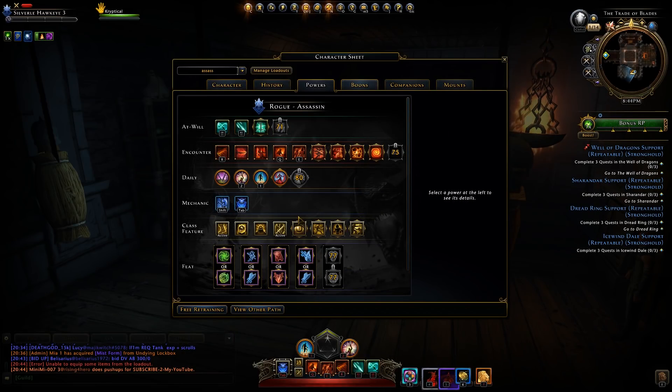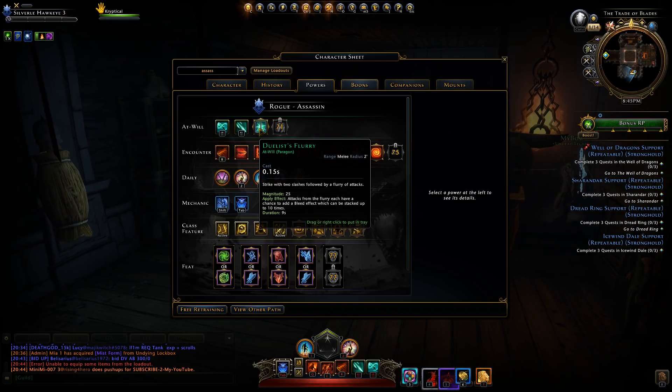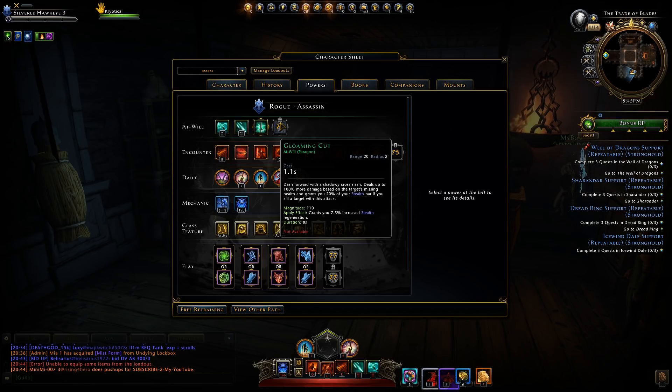Now we have Assassin, which seems to be the most favored paragon among rogues on preview. Skipping the universal powers since those were already covered. Duelist Flurry still has that bleed effect that stacks up to 10 times. Gloaming Cut grants 7.5% increased stealth regeneration, deals up to 100% more damage based on the target's missing health, and grants 20% of your stealth bar.